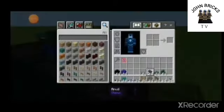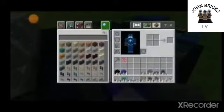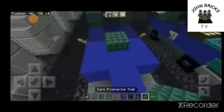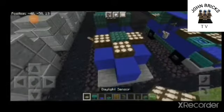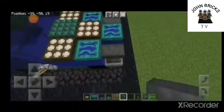Now you're going to need an anvil. By the way, you're going to need a slab. So we're going to put a slab here. Three sensors. Trap doors. Now you're going to put an anvil on the side.